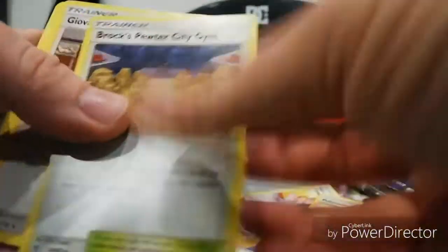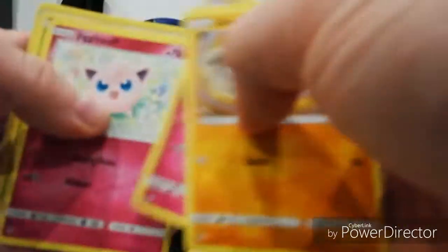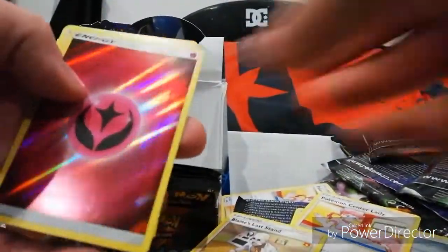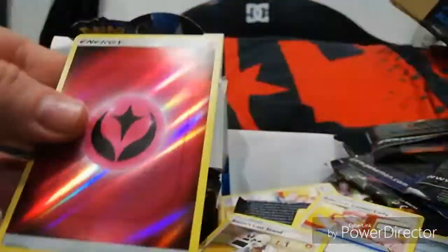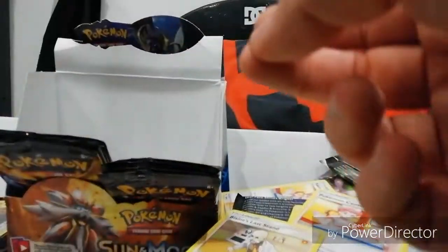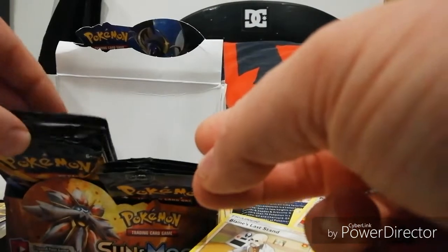Energy, Brock, Giovanni, Koga, Geodude, Slowpoke, the fairy, Jigglypuff, Caterpie - shiny energy and a Bulbasaur. I do like these energy cards when they shine, they look good. It's the only type that looks good.